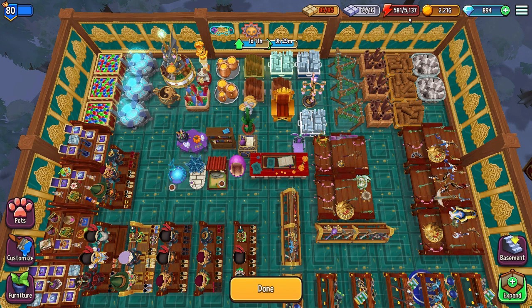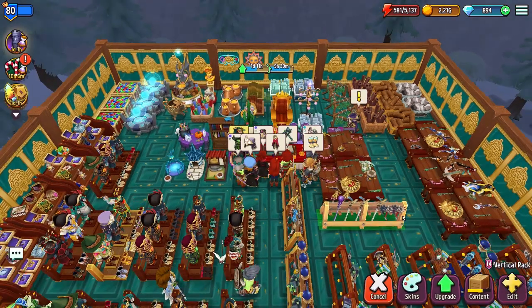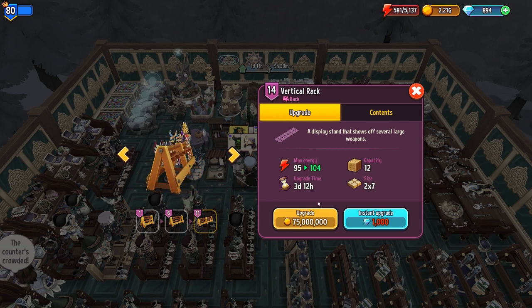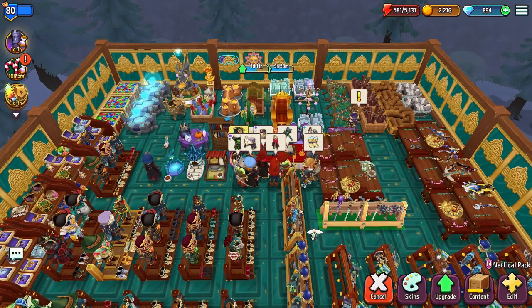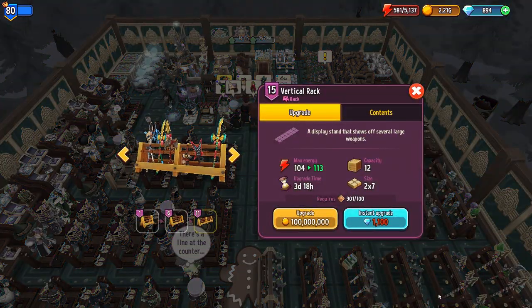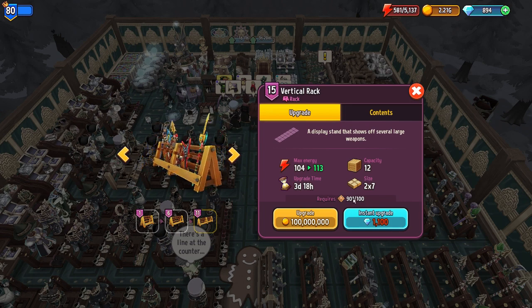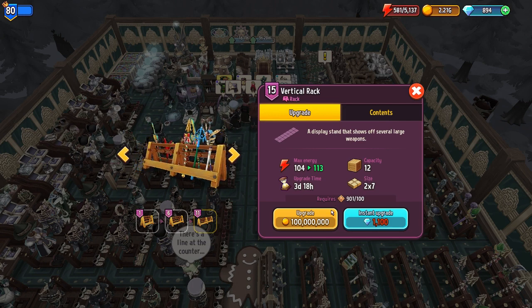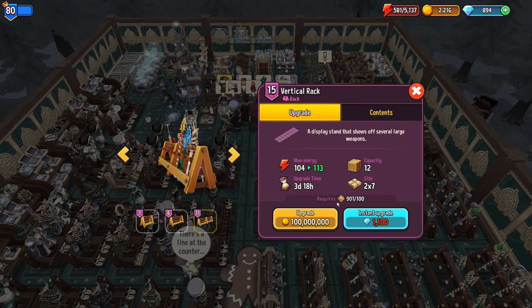All the different racks contribute a different amount of energy. Right now this one produces 95 energy; we can upgrade it to 104. When you hit level 15, it starts costing additional resources — dragon marks. I have 900 currently and can spend 100 of them plus $100,000 to upgrade from 104 to 113 energy, gaining another 9 energy. These dragon marks are pretty limited and only come from special events and a couple of drops.